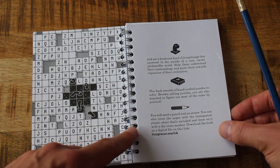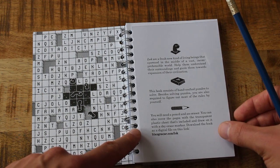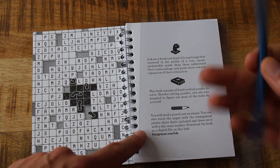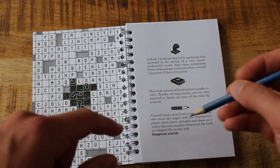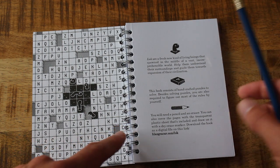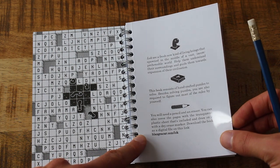'Lock are a fresh new kind of living beings that spawned in the middle of a vast incomprehensible world. Help them understand their surroundings and guide them towards expansion of their civilization.' This book consists of handcrafted puzzles to solve. Besides solving puzzles, you're also required to figure out most of the rules by yourself. You'll need a pencil and an eraser — the eraser on the end is probably terrible. I haven't used pencils in a long time, so hopefully the rubber still works after maybe 14 years.